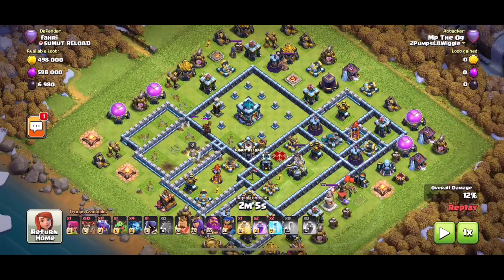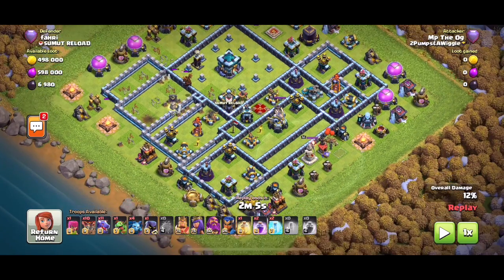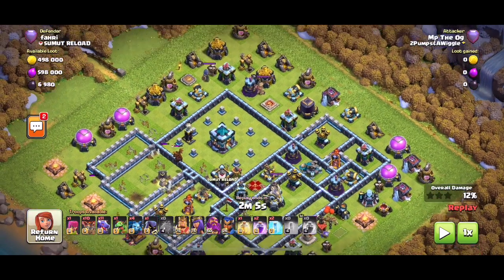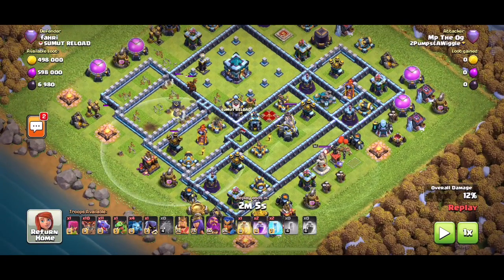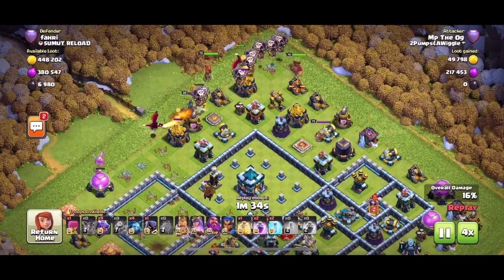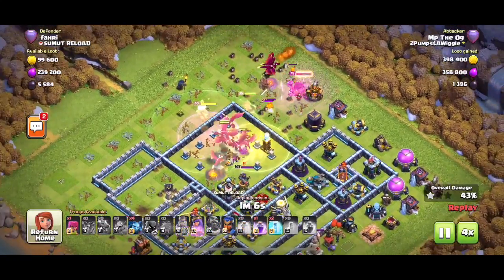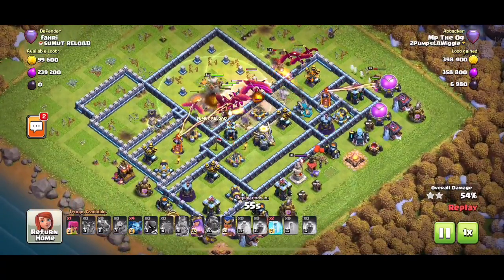There are trash buildings he'll clear out with the baby dragon, but I'd probably send the dragons straight through the town hall — they're behind the sweeper — with the BK and AQ walking down to trim out that section, then the royal champion into the air defense to clear out here and force the dragons straight down to the eagle. The heroes went down with the dragons, which doesn't normally happen, but they're still moving around for a funnel and it's working out well, sweeping through the base.